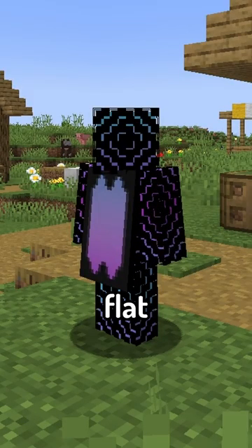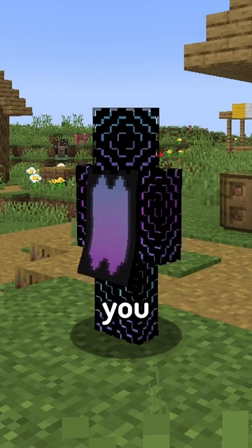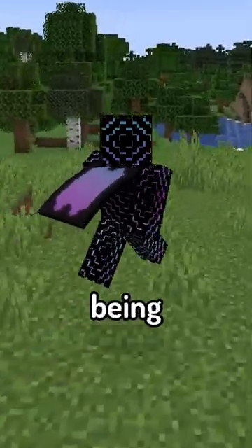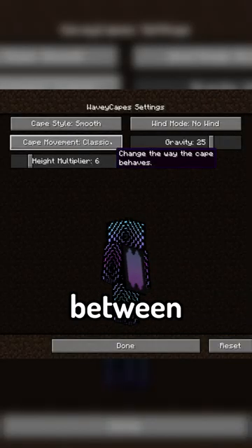Rather than just being a flat rectangle, the mod makes it so that capes now move and wave as you walk around, with this effect being much better demonstrated if I run and jump.